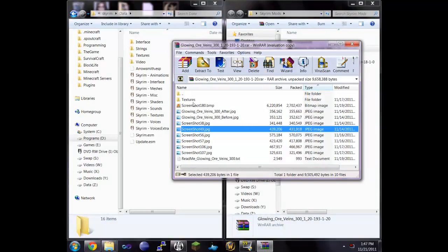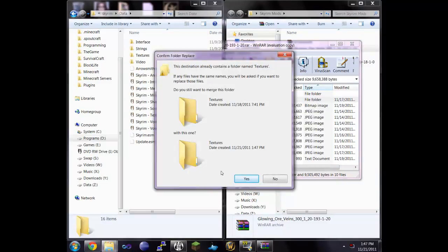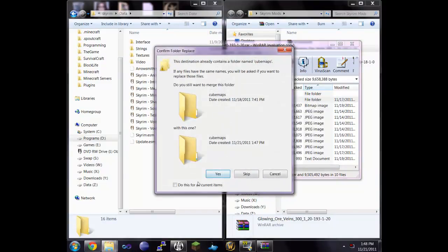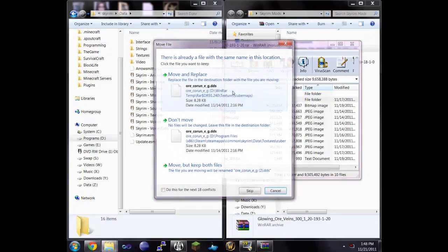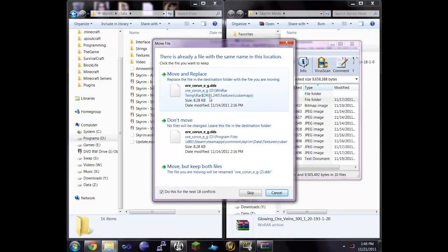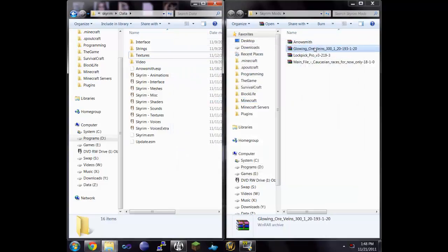The big deal is copying the textures folder, so we're going to drag this into the data directory. I've already done this before but there's been an update, so I'll let the update happen and replace the files. That one is now installed — it's the glowing ore veins mod.